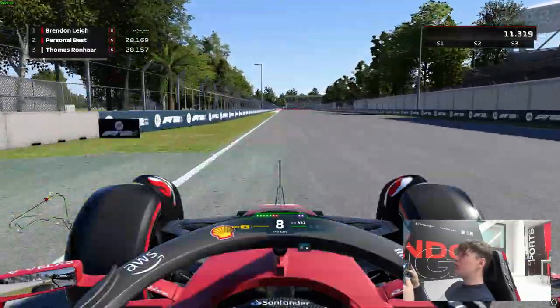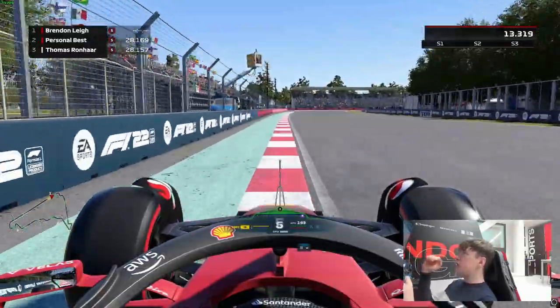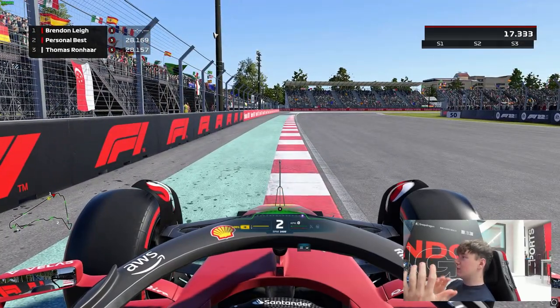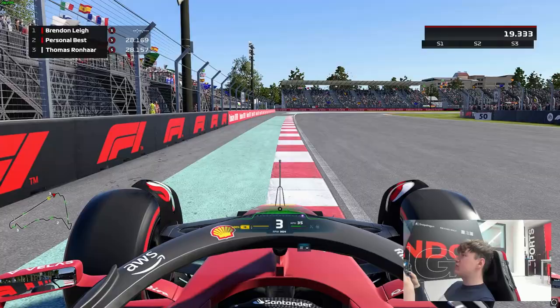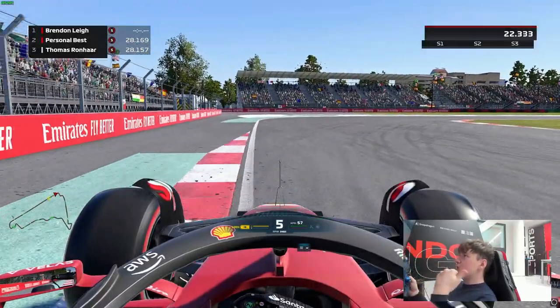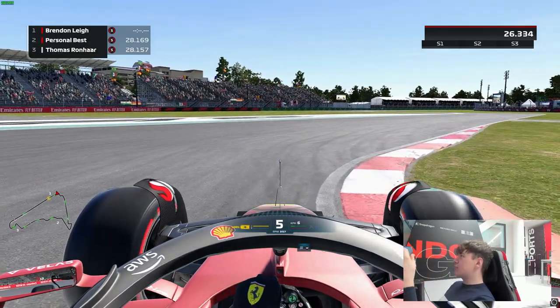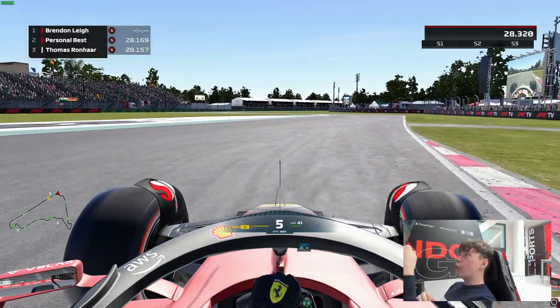Coming down to turn one, you'll be braking just after the 100 metre board. You can see using all the painted curbing on the left-hand side to open up the track as much as possible, down to fifth gear. So like I say, 100 metre board, down to fifth gear, use up all the kerb on the left-hand side. Kiss the red and white kerb, but never the orange kerb on turn one.